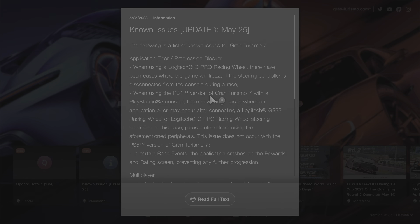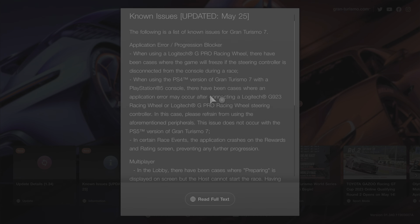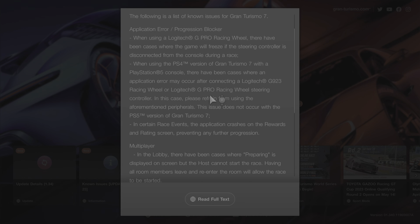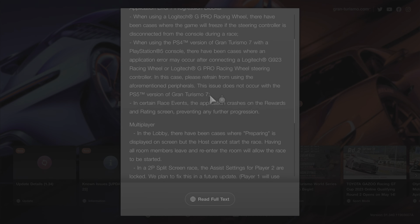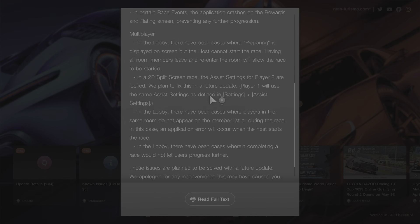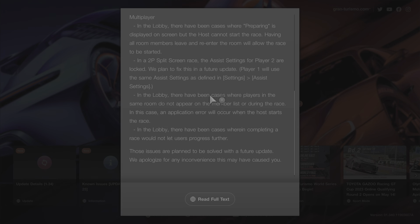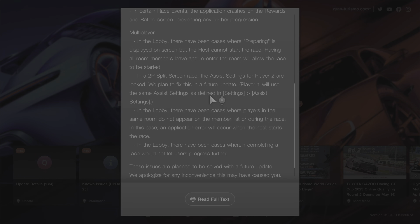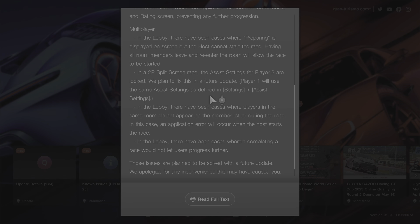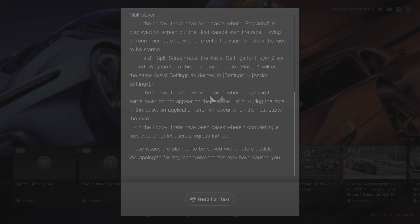For known issues: there's a Logitech wheel disconnect issue on the PS4 version running on PS5 console — which is odd because I'm not sure why people are playing the PS4 version of GT7 on PS5. There are also lobby issues where having all room members leave and re-enter meant the room did not appear on the member list, or during race lobbies users couldn't complete progress.